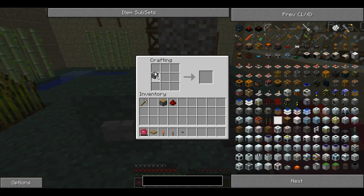For this you'll need 6 cobblestone, a piston, an iron pickaxe undamaged, and a bit of redstone. You place them like that and it creates the Block Breaker.